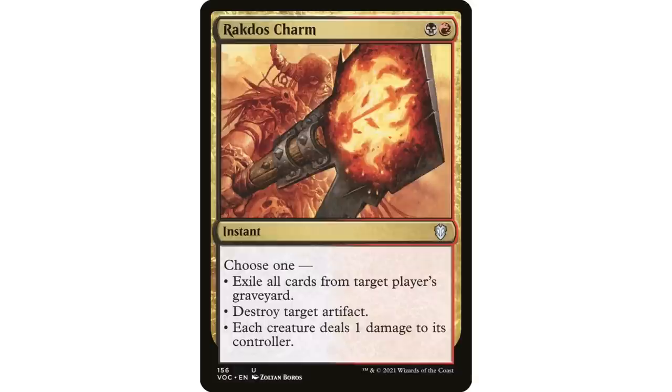When I think about the most powerful permanents in Commander, artifacts aren't at the top of my list — enchantments, creatures, and lands are more threatening. Each creature deals one damage to its controller used to be very popular. To me, Jund Charm is underrated while this one is a little overrated. It's been reprinted in many Commander sets, but I could probably find better removal and better graveyard hate in Rakdos colors.